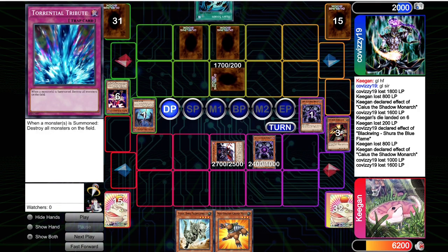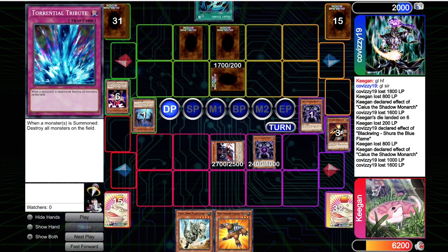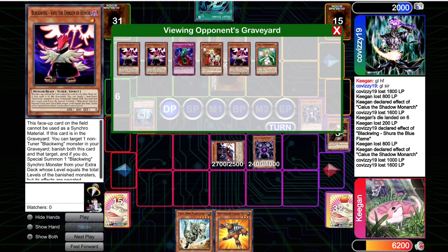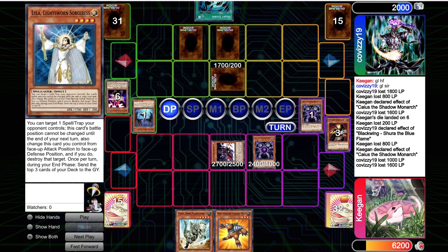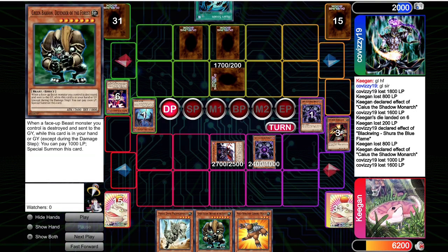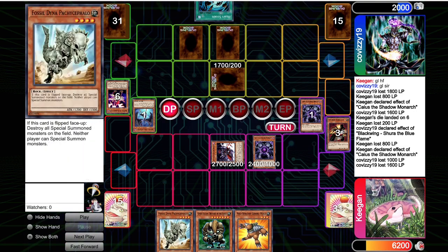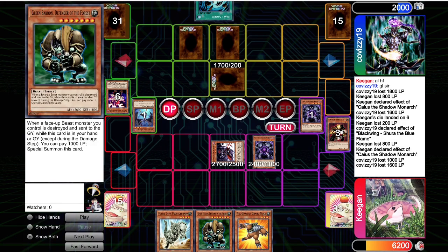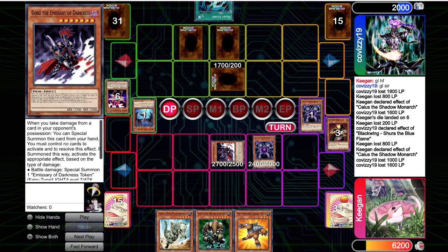They do pick up Torrential Tribute. Now they've got room for Torrential Tribute plus Bottomless Trap Hole plus Triple Vayu plus Shura plus Beckoning Lights. I'm still processing what's going on here. Our draw is Green Baboon, which is not good — we have no Beast Monsters in circulation. We have multiple Rat targets but no Rat unfortunately.